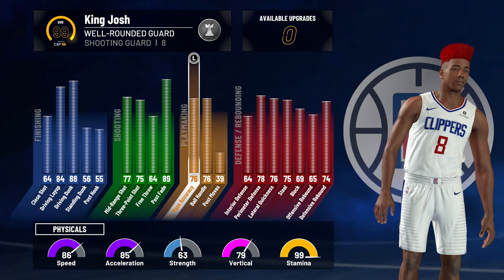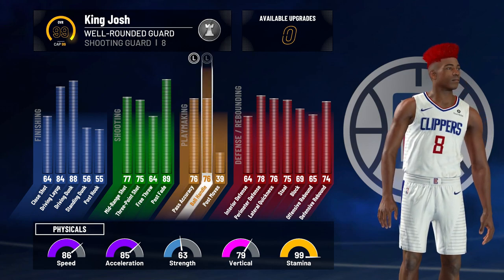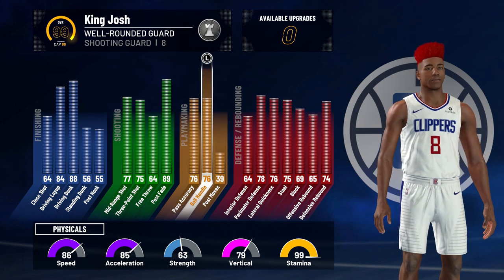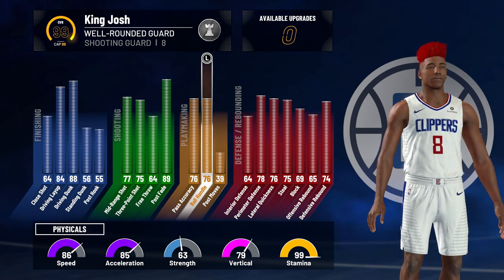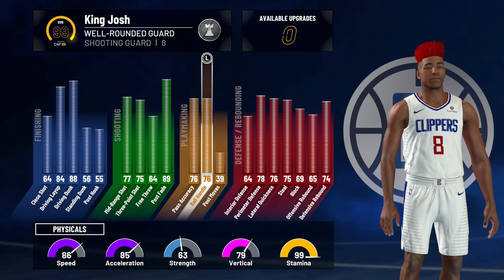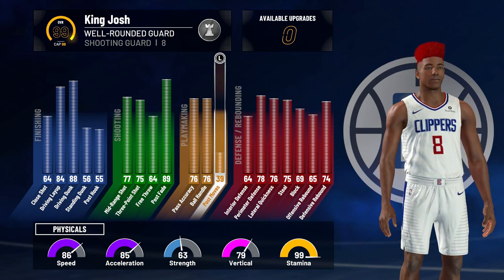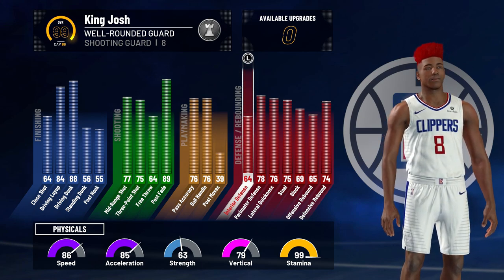For playmaking, I have a 76 pass accuracy and ball handle. The reason I put my ball handle to a 72 is so it could be 76 at 99 overall, which means every time I get takeover I can actually speed boost on this build. I have 39 post moves, which I don't really care about.